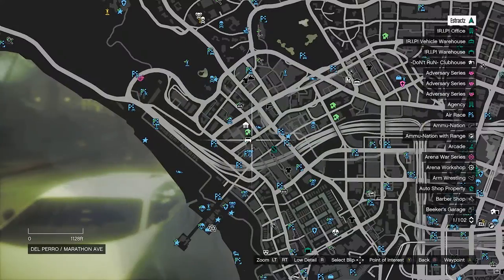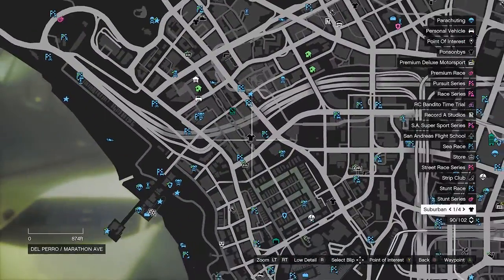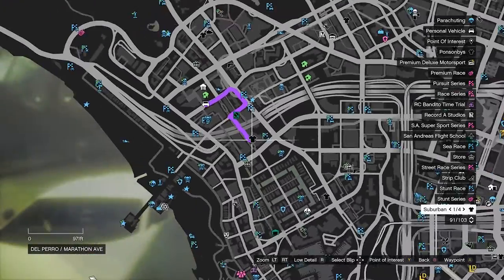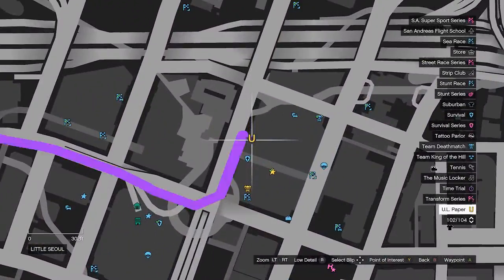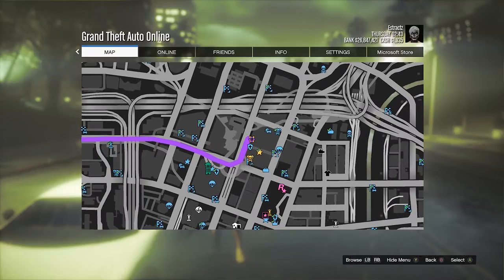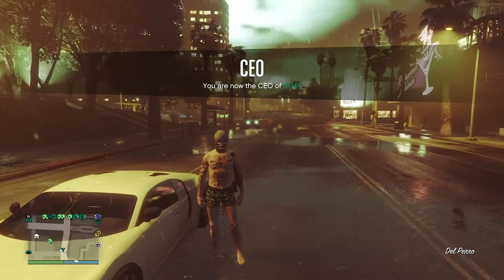Now we're going to get the IAA badge. But before we go over there, you're going to want to first save the outfit — I'm going to go ahead and save the outfit but I'll probably cut that part of the video. I will get back to you whenever I do get to the UL paper mission to get the IAA badge.